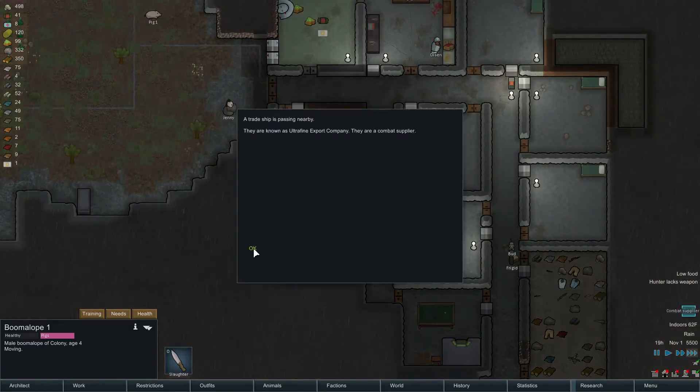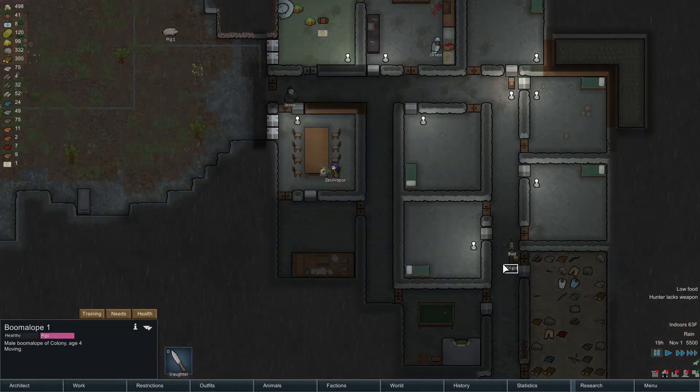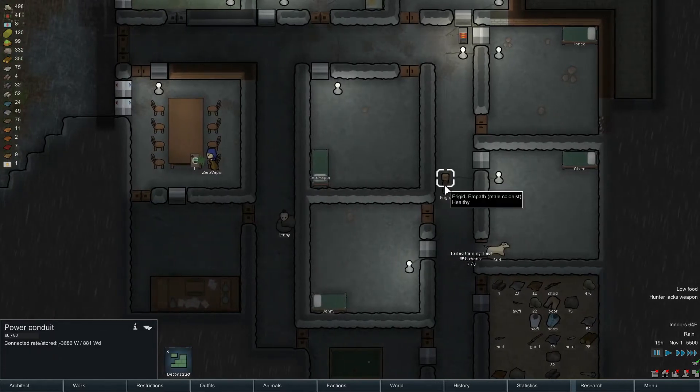We don't actually have to slaughter him. Combat supplier — do you want to check that out? Frigid's standing. Let's let him train the dog. Failed. Okay.